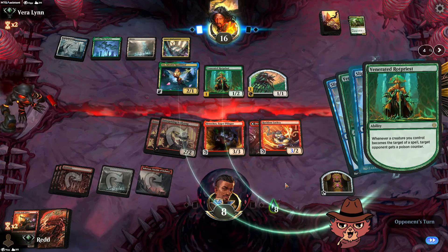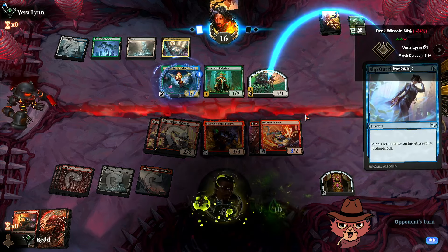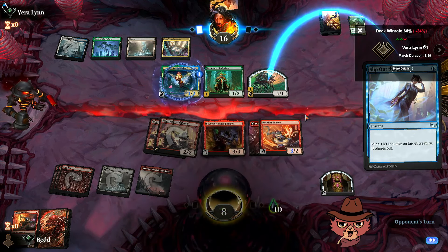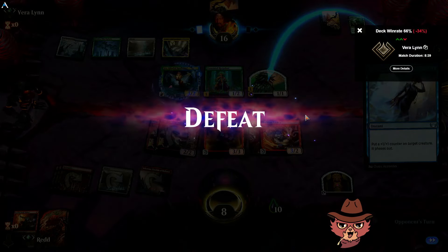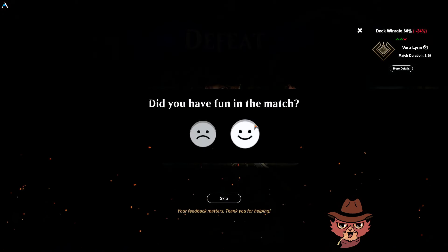We exile off the top, create a treasure token, any blocks would be completely fine. Lackey helps us block on the ground and we attach the Dire Flail to it — not bad at all. We keep the treasure, they go for the Murex — that makes sense. Slip Out the Back — that's it, that doubled down with the Rot Priest. GG opponent. That was wild. Hopefully not too loud out of my speakers for you guys.